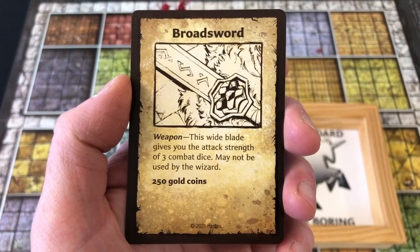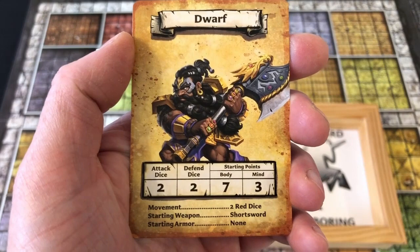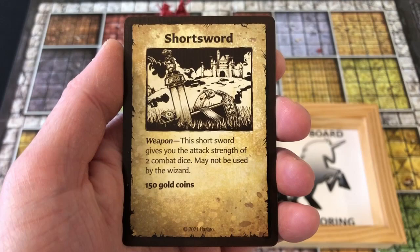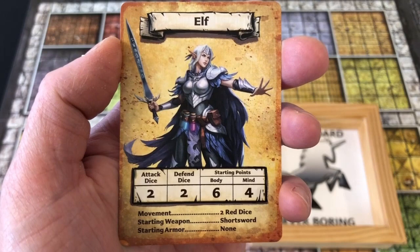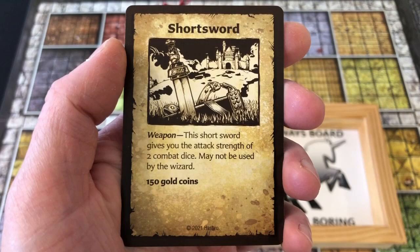The broadsword gives you an attack strength of three combat dice. Then we have the Dwarf: attack two dice, defend two dice, body seven, mind three, and he starts with the short sword which gives you an attack strength of two combat dice. Next we have the Elf — the Elf was gender-swapped in the new edition, so we have a female character for a change. She has attack two dice, defend two dice, body six, and mind four. She also starts with the short sword giving her an attack strength of two.